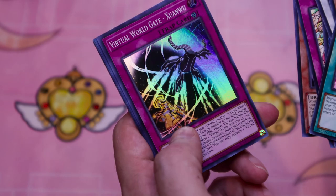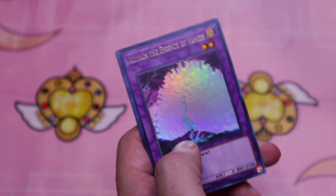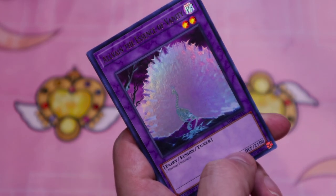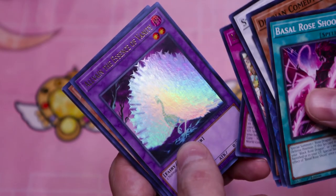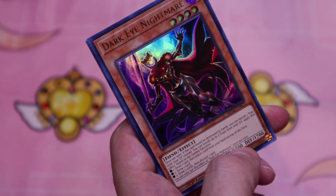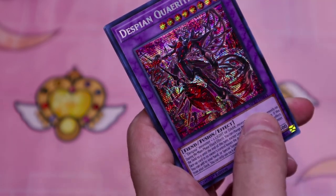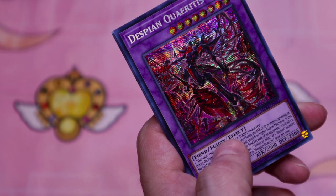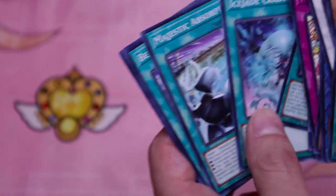Virtual World Gate, Zhang Wu. Our Ultra Rare is just this level two vanilla fusion monster — very cool. It's obviously a nice fusion target. We got Dark Eye Nightmare, and ooh — Despian Quartus. And some commons.